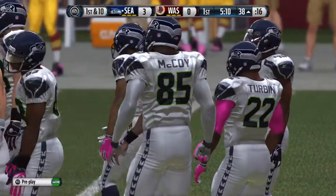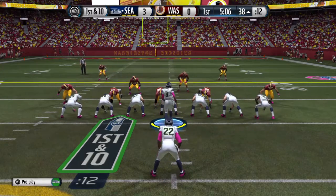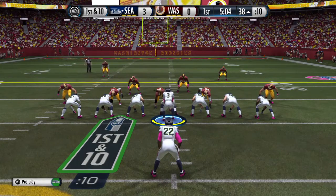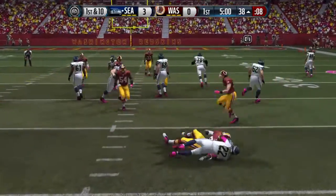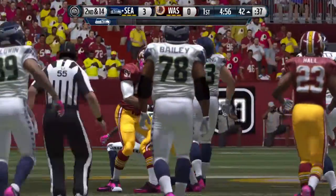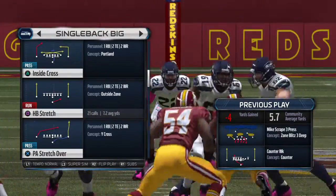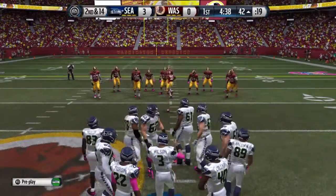First down here after the completion. They bring in the extra tight end. Wilson with the give, and they'll end up losing four here. Got to give the defense some credit on first down — there are so many things the offense can do, but they were ready for that play and they stopped it.